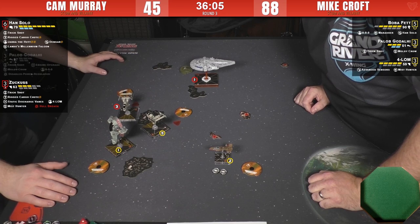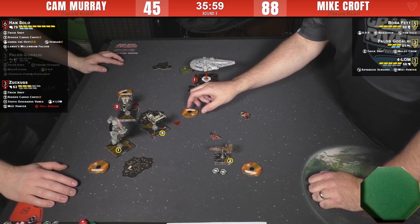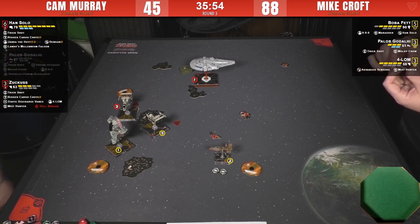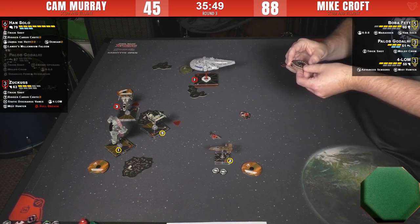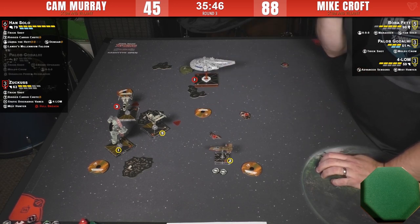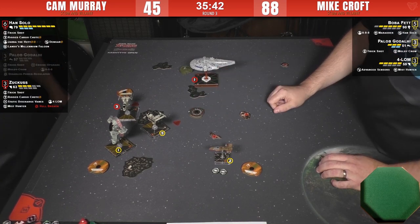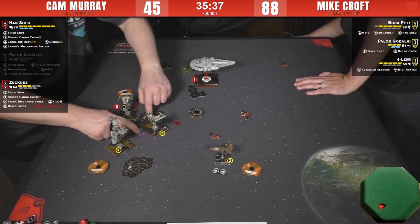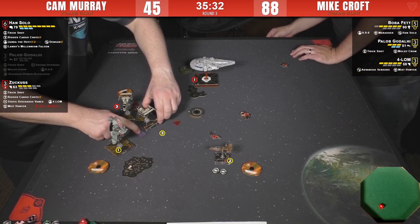Mike is probably banking on killing off Zuckus this round. Between Paylob rotating his arc forward and Boba I think that's potentially a foregone conclusion. One forward, clear one stress, gaining another stress. He rolled a crit — Weapons Failure. That sucks when that happens.